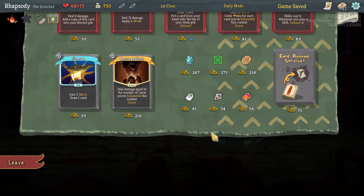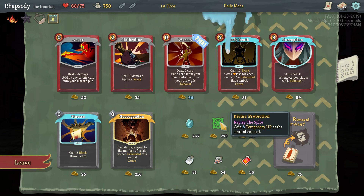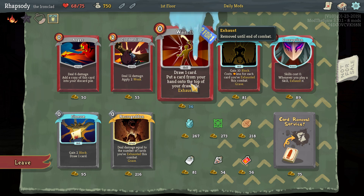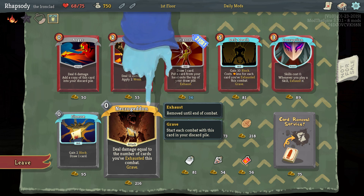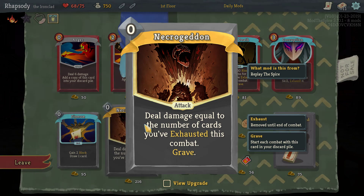Let's see what this first shop holds for us. There are a couple of things here that are already kind of appealing. First is Divine Protection — gain 8 temporary HP at the start of each combat. That is huge. But there's also Corruption, Necrogeddon, Defy Death and a couple of other things that work in an Exhaust build. So I could take Corruption, Necrogeddon, Defy Death and Double Warcry and then try and use Necrogeddon as my lethal.